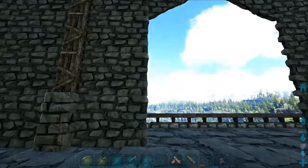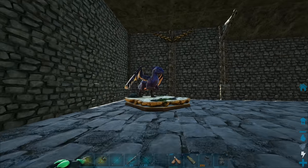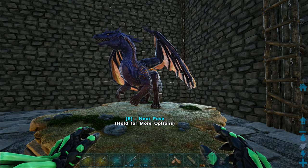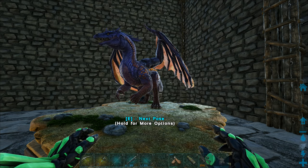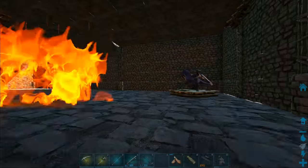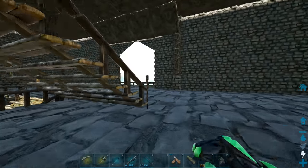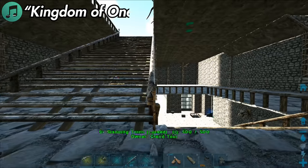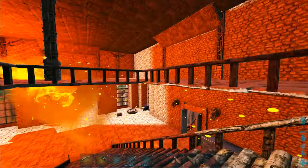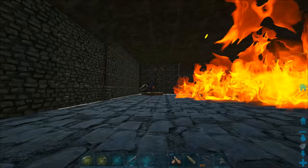I want to start off this video by showing you guys something absolutely ridiculous and hilarious at the same time. The S+ taxidermy bases can play animations with a really cool feature - it would be great in vanilla too. Check this one out. It's such a big flame. Oh my God, this flame is gigantic.